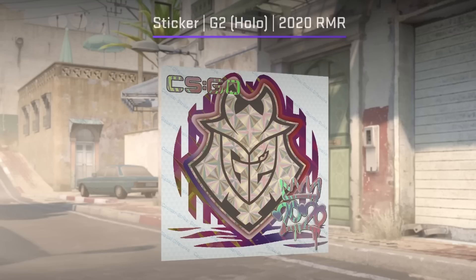This is what they now look like in the game. Here is the G2 holo, one of the better performing ones. You'll notice the crazy effect is no longer there.